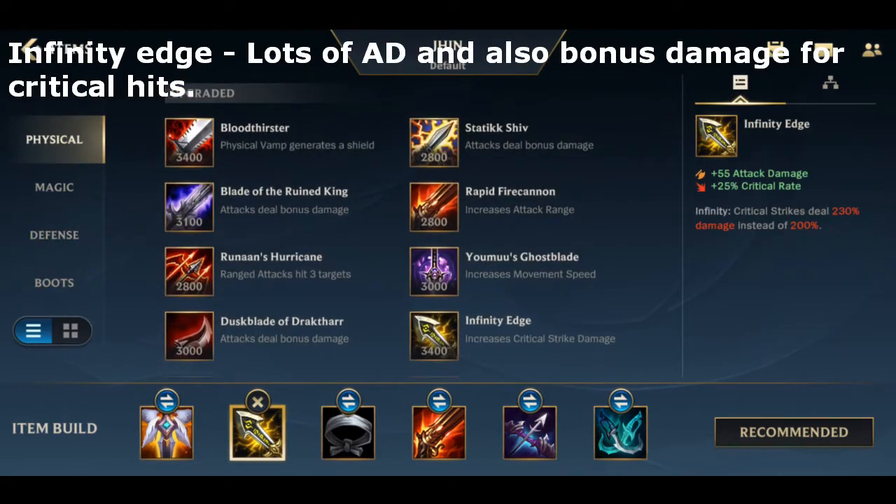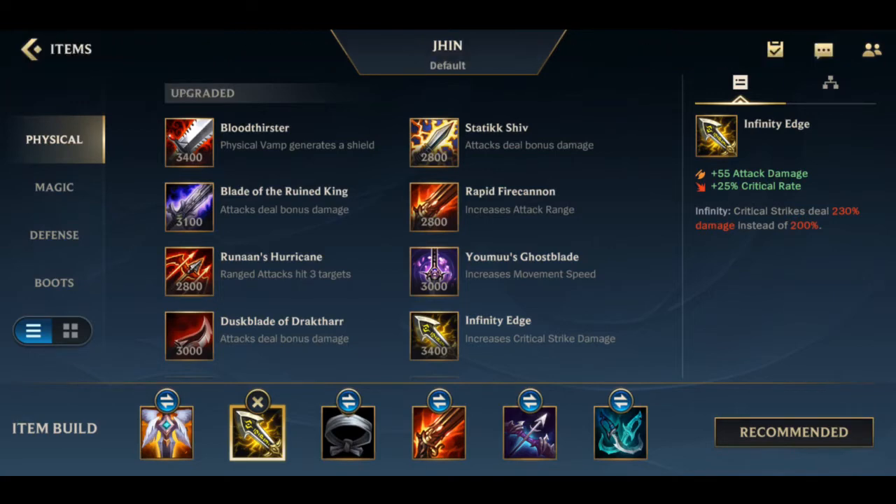After that, he wants to take Infinity Edge. Infinity Edge synergizes really well with Jhin — it gives him attack damage and bonus damage for critical hits, which synergizes with his fourth shot and allows it to deal a lot more damage.